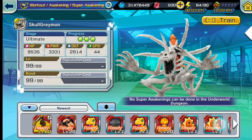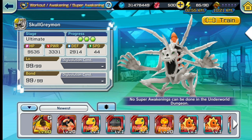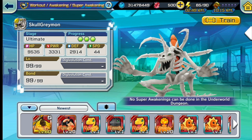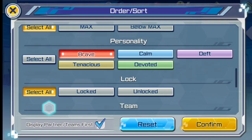AeroVeedramon comes from the Veemon line: Veemon → Veedramon → AeroVeedramon. It's brave-type. If you don't have any other Digimon that decreases death by 40%, he's a good alternative you can use in clash battle.